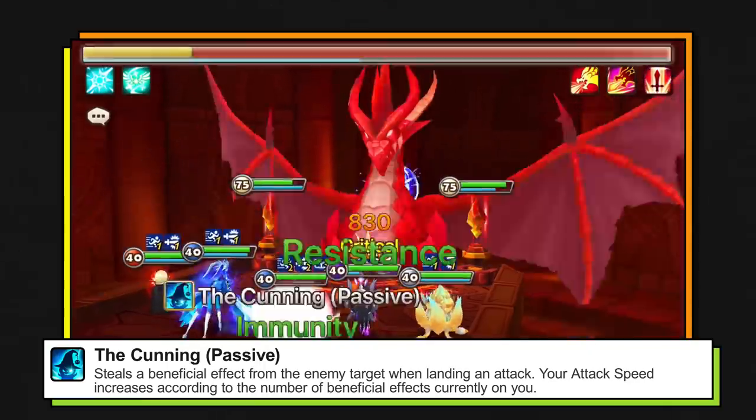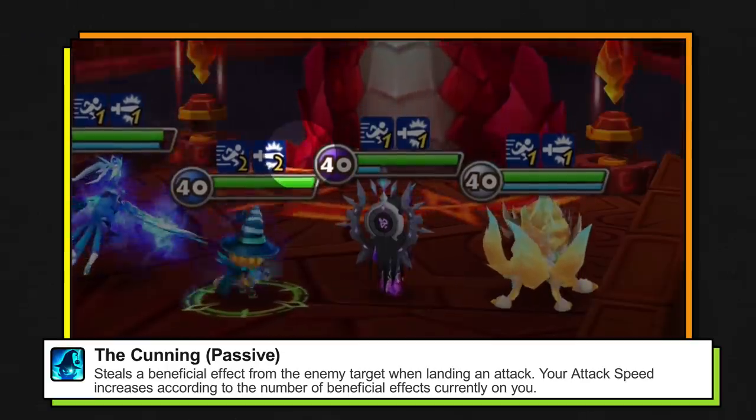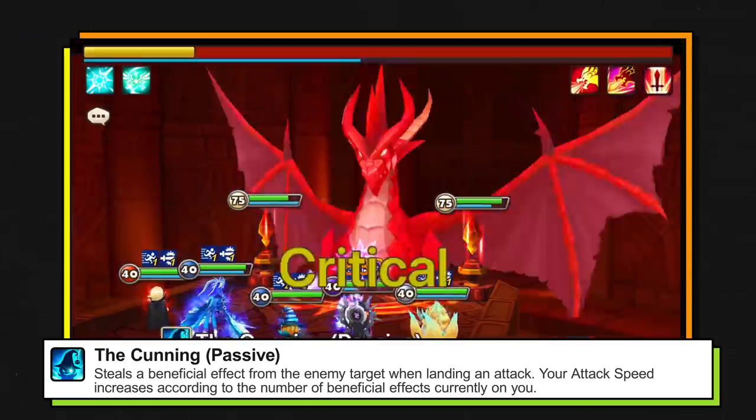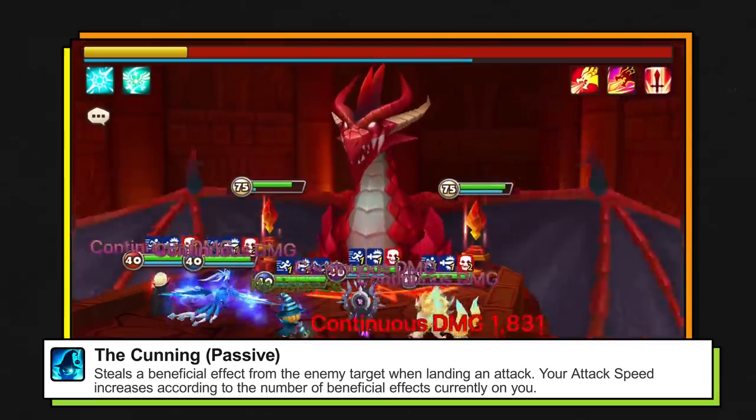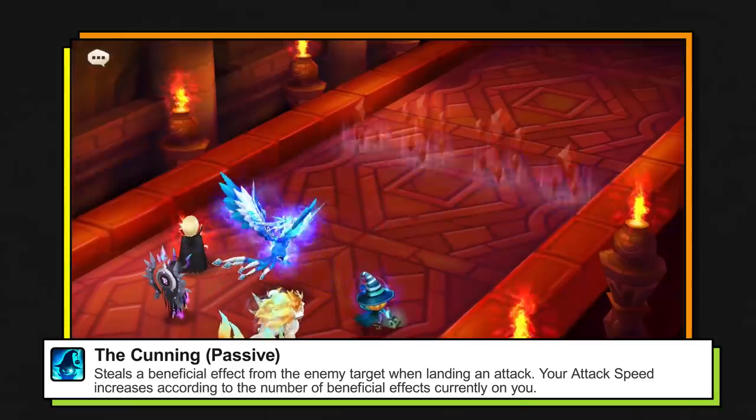Chilling's passive allows him to steal a buff from the enemy with each attack. That means he's a perfect pick for places like the Dragon's Lair, where immunity tends to be a problem. On top of that, his speed scales with the number of buffs he has, so it's practically a two-for-one deal.